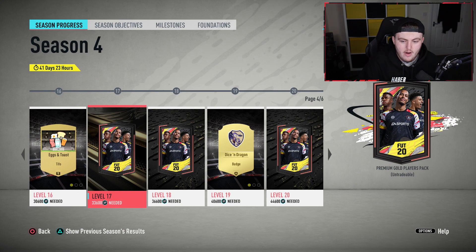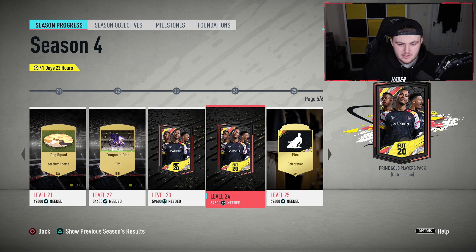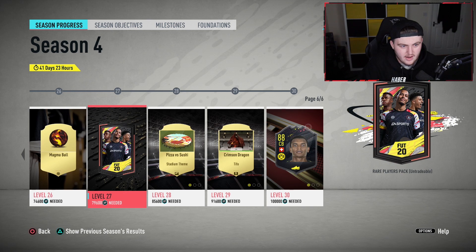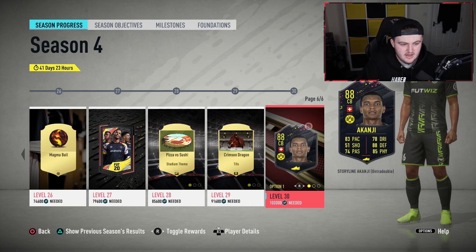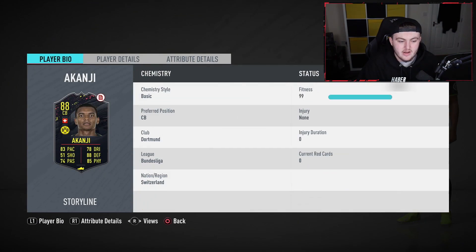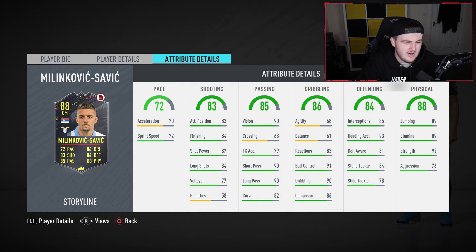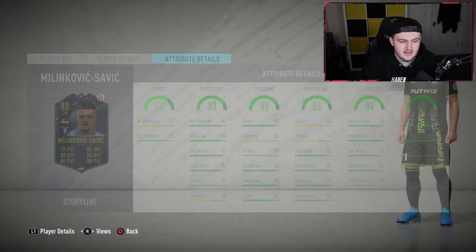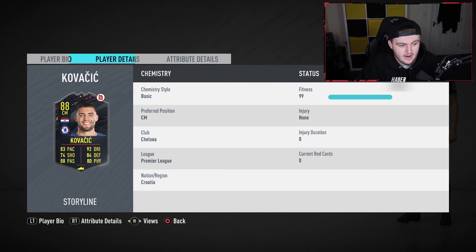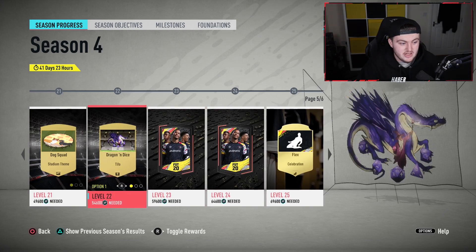Then we've got a Premium Gold players pack, a Mega pack, a Rare Electrum players pack, Prime Gold players pack times two, and the Flex celebration. It's level 30. So there's a Rare players pack. You can either get a Kanji, who looks actually pretty incredible, Milinkovic-Savic who looks pretty decent but doesn't really fit the meta that much this year, or Kovacic. That's the card I will be going for — if I get to level 30, I'll be unlocking that Kovacic. That is an incredible looking card. A good season, if you ask me.